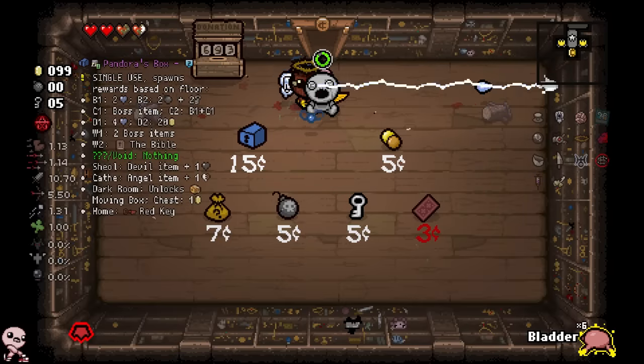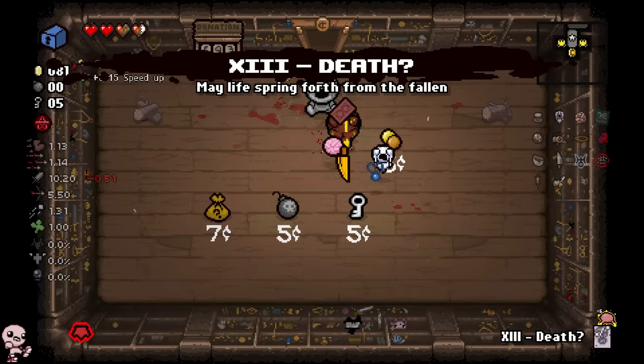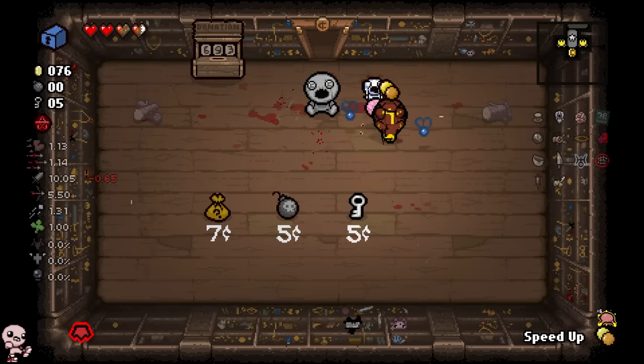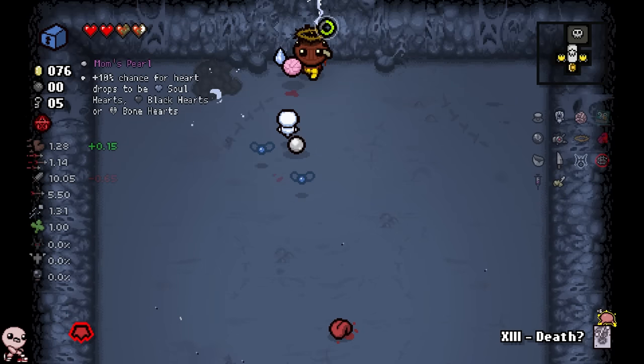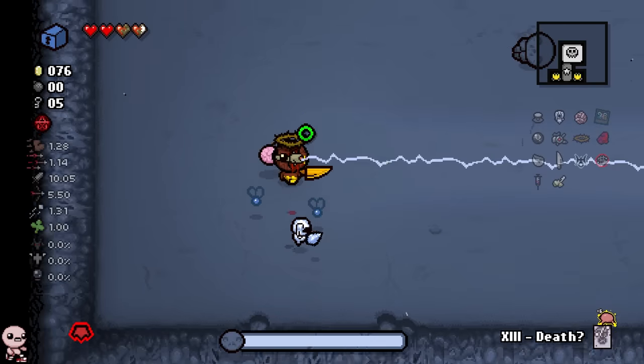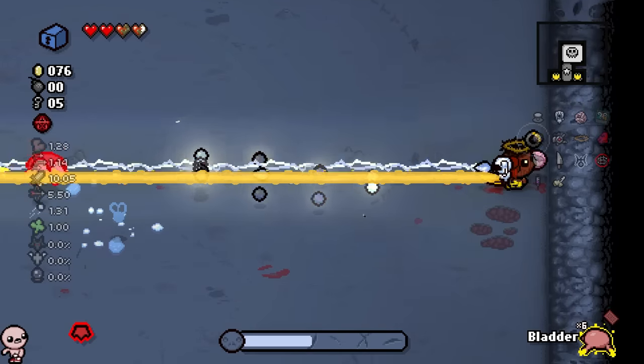Pandora - free devil item, sure. And then this is a death card that's kind of useless. This is a speed up - I do want this. We lose damage from taking those items - it's worth it. I would've used the Forget Me Now here anyway because I wanted Pandora. There you go. So I know if you use Brim too long it actually disappears, right? And then you can't use it for a long time.